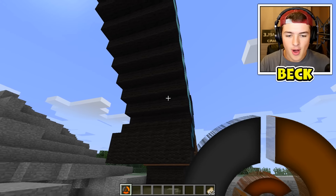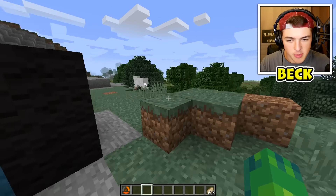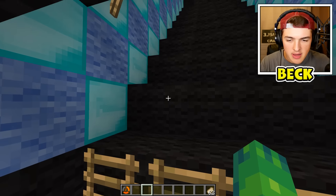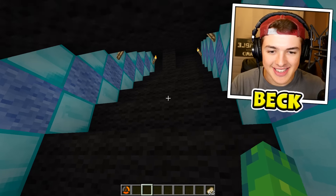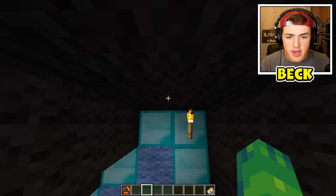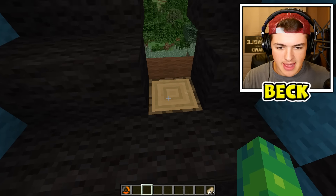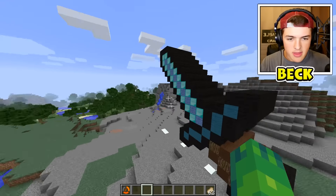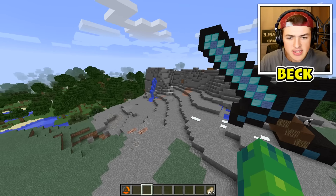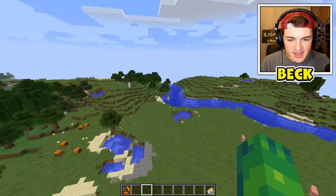Hello, how are you Mr. Diamond Sword? So this should be our first instant structure. I think there's supposed to be a door right here, but we'll go up the ladder. I guess this is technically considered a house - I'm not entirely sure if everything we're checking out today is a house, but this one kind of looks similar to a regular Minecraft house. The space in here isn't that much and it doesn't really have a bed, but this is super cool. It looks just like a diamond sword, and there's space inside where you could put chests, a bed, and a bunch of other stuff. That's probably one of the smallest ones we're checking out today.